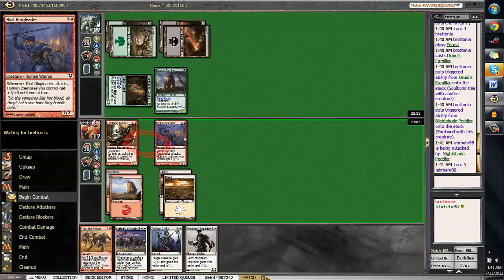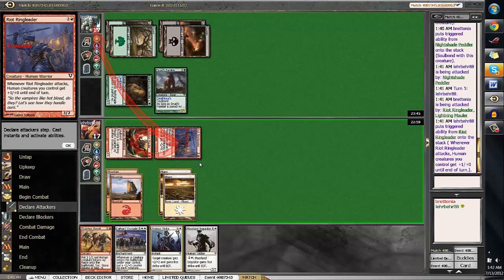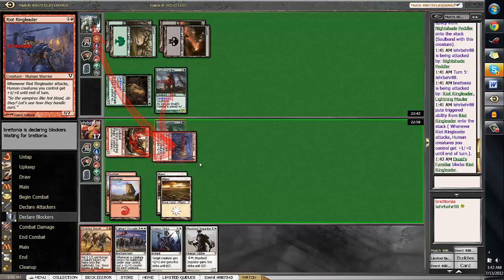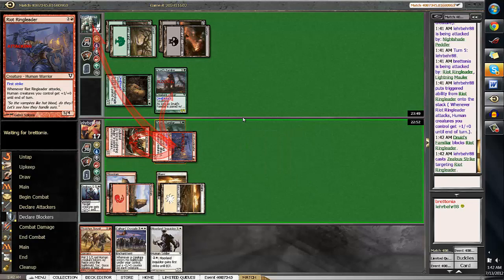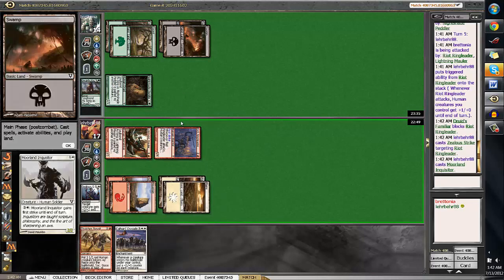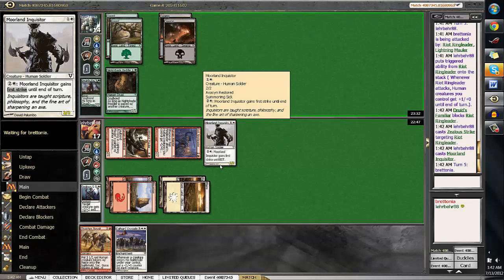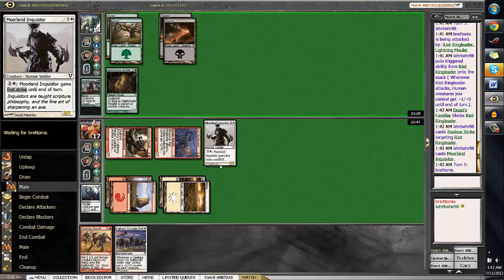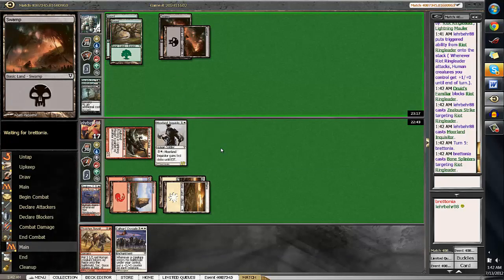And then after that, I can play Thatcher Revolt if I draw a land and then swing in for hopefully lethal. So I'm going to swing in first. And he blocks. We're going to Zealous Strike our guy. Then we're going to play Moorland Inquisitor. And then if we draw a land the next turn, I need to count damage. If he plays a guy and then stays back, he'll just block my two highest guys. Oh, he Bone Splinters a Riot Ringleader. So that changes things a bit. But he doesn't have any other plays, which is fine with me.